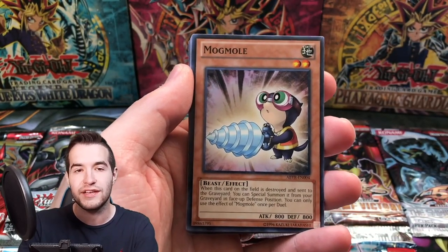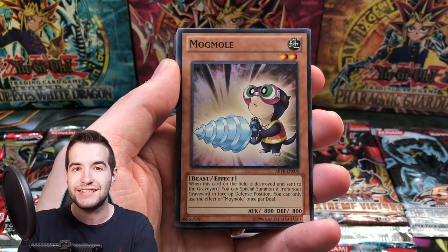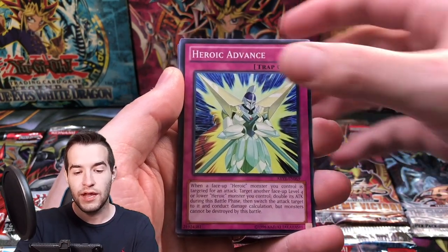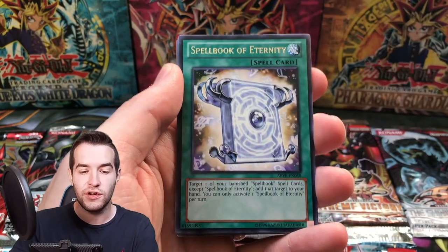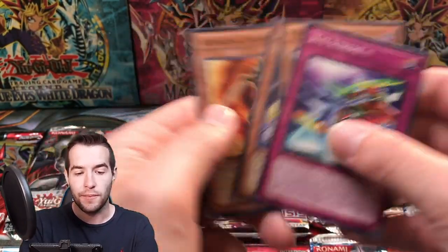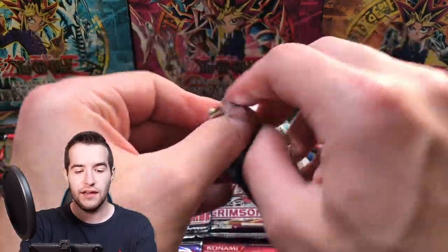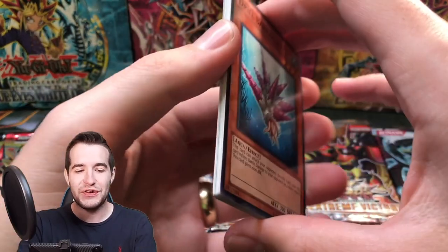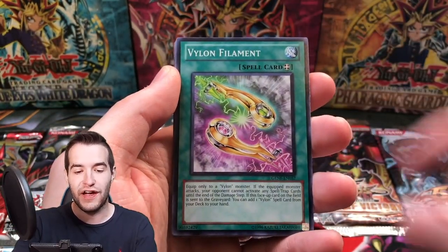We're on the road to 100k — it's going to be crazy, I cannot wait. Mecha Sea Dragon Plesian, Heroic Advance, Fishborg Planter, Spellbook of Eternity, Xyz Extreme. Down to the end — the last Generation Force for us. Yet another time where we haven't pulled the Ghost Rare Leviathan Dragon. Can we do it now?